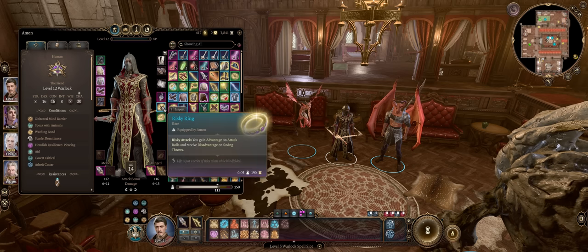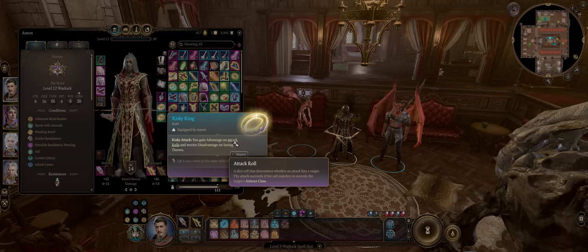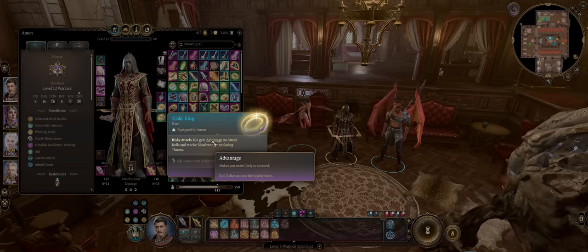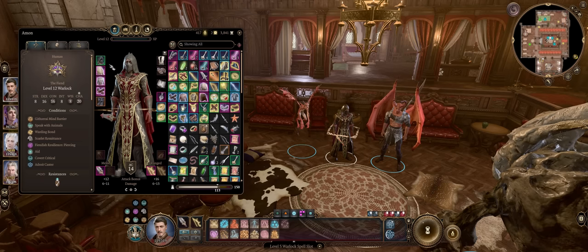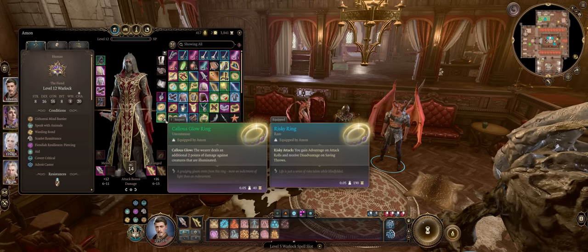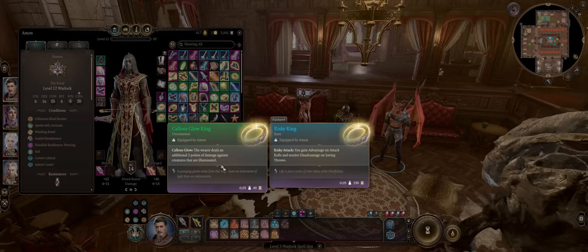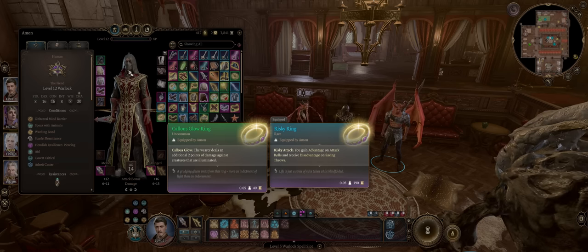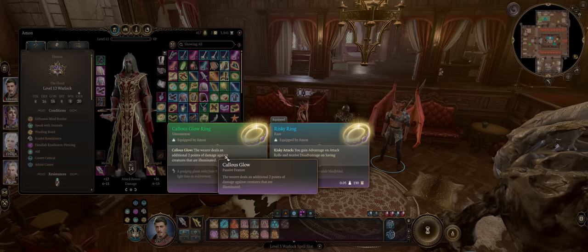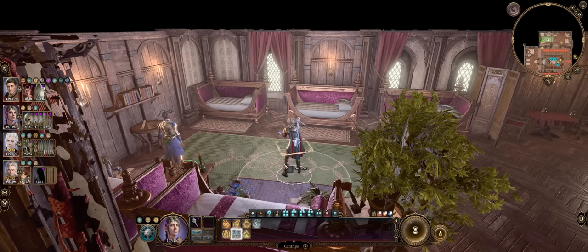For Rings, we actually have a lot of powerful ones. First, the Risky Ring — probably the most OP ring in the game. It simply gives you advantage on all attack rolls, including spell attack rolls such as Eldritch Blast or Scorching Ray. Advantage not only increases your chances of hitting the enemy but most importantly making critical hits, especially when stacking critical-boosting gear. It can be found at Act 2. I enjoy combining it with the Callous Glow Ring, so that whenever we deal damage to an enemy, we also deal an additional 2 points of radiant damage so long as the enemy is illuminated — an extra plus 2 per ray fired, so at level 10 it's plus 6. Illuminating enemies is extremely easy — all you have to do is cast the Light Cantrip on your tank.